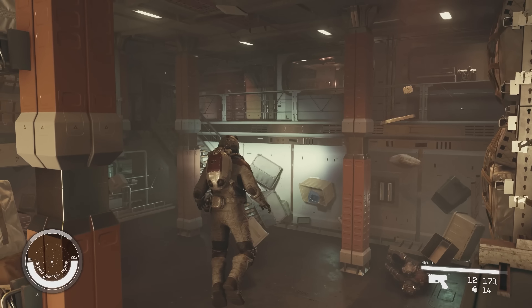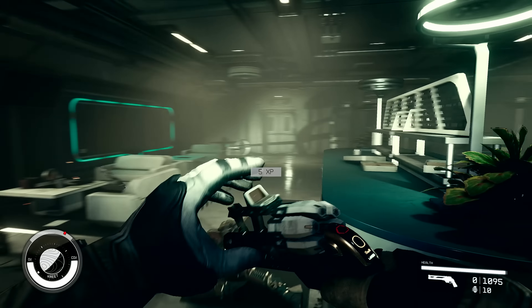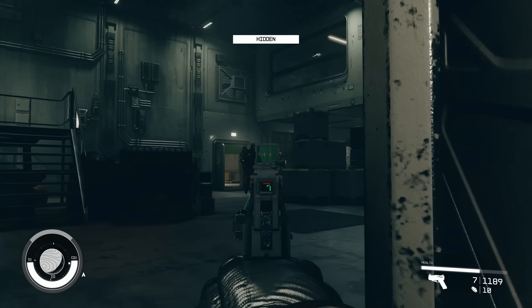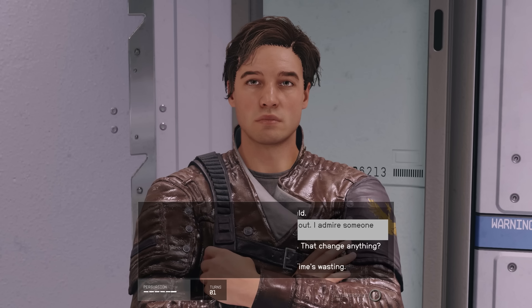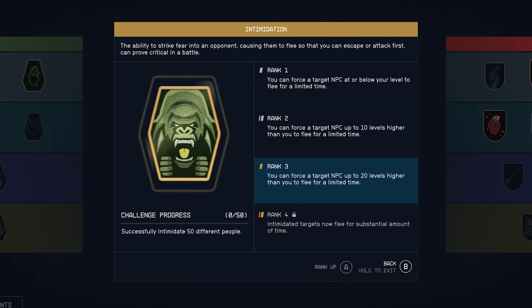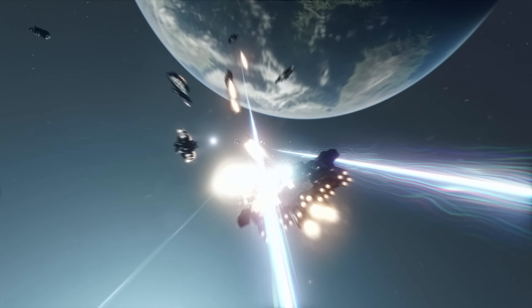One of the coolest things about Starfield is that almost every type of playstyle is possible. There are lots of skills that let you go in guns blazing, become one with the shadows and hunt for critical hits, or manipulate and talk your way out of every situation. Today we'll take a look at some of the best, free of any spoilers.